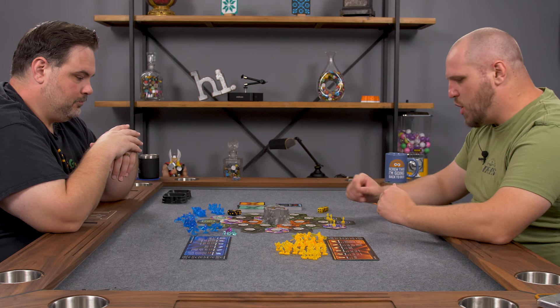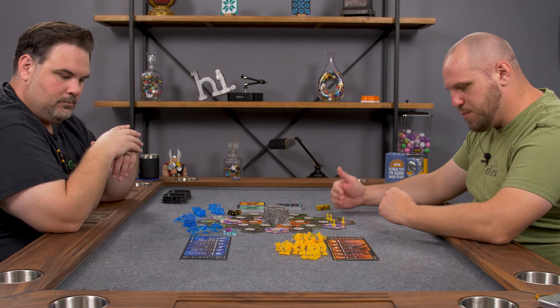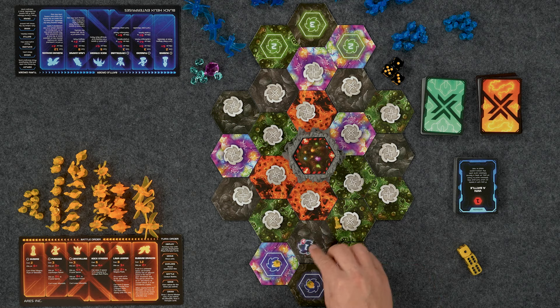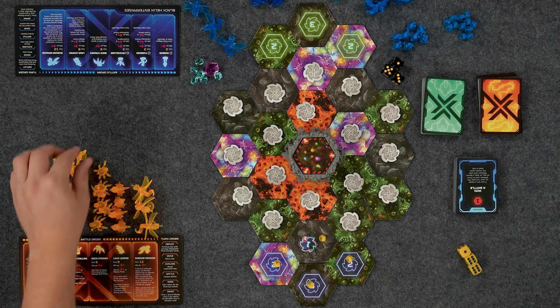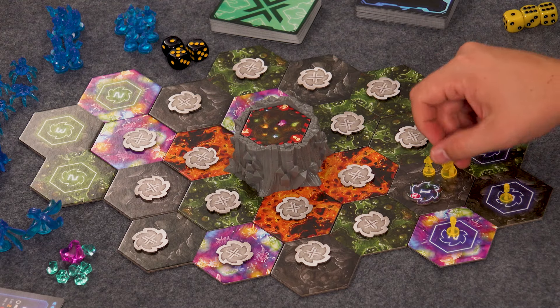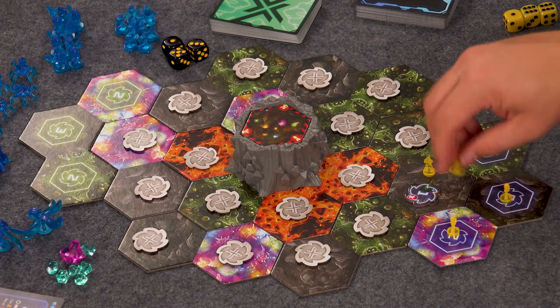We're on complete opposite ends of the battle — it's going to take us a bit to engage. Rock Striders, Lava Leapers, everyone's only moving one, so it'll take us a bit to get to each other. I'm going to move this one here and flip it over. We've got a mine, and I get to put out a little Crystalline — a little troop right there. When you find them on exploration, they go directly onto that space. You found an ally! So then we explored, no battles right now, and then we'll mine.